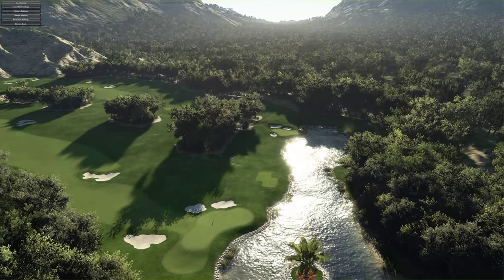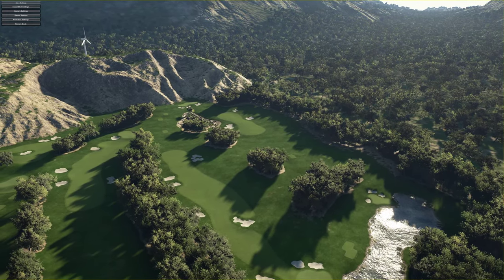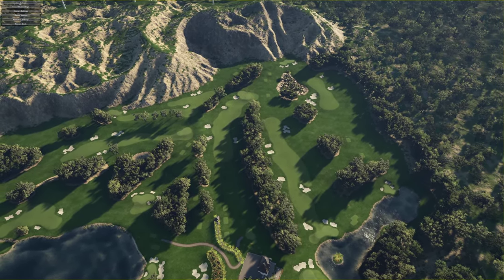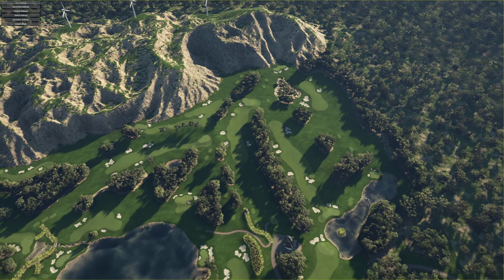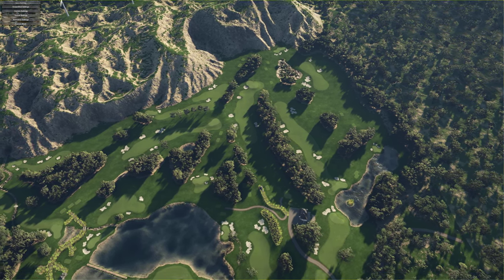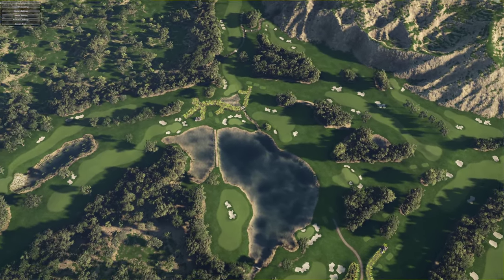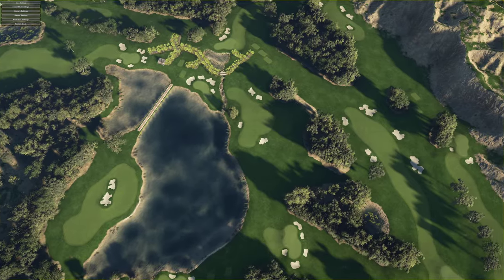The course has a par of 71 featuring five par threes and four par fives of varying lengths. The round is an interesting one, with the front nine winding its way around the boundary of the property, gradually rising until reaching the high point at the 8th tee. The 9th and 10th circle one of the four lakes before heading up onto the hill for the short par five 11th. As with all these Rookie Design Competition courses, I will put a link in the description to the forum page over at TGC Tours. Go over, give it a thumbs up or thumbs down, tell them what you like and what you didn't like. These are rookie design courses, so feedback is quite good for them.